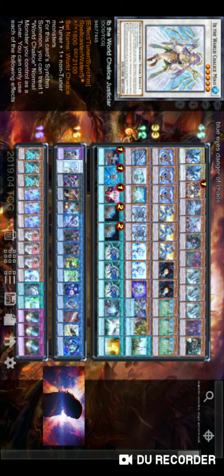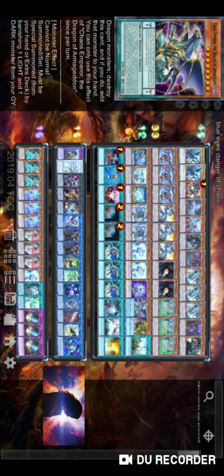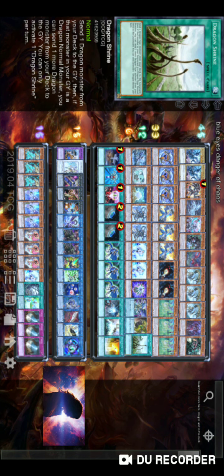Chaos Emperor Dragon is self-explanatory — the scale effect is really good, another level eight, it's Dark for Number 22, and the pop effect for damage can come up on some situations. Amororphage Sloth — running it instead of Amororphage Goliath because it's easier to summon when you have it in hand and don't have another play. When interrupted, it's like summoning a Vanity's Fiend — you just need one extender to summon it. You can also get it out with Heavymetalfoes Electrumite.